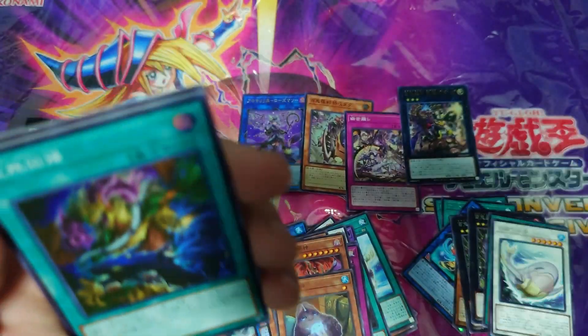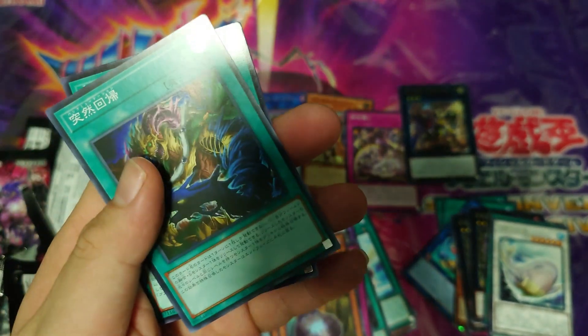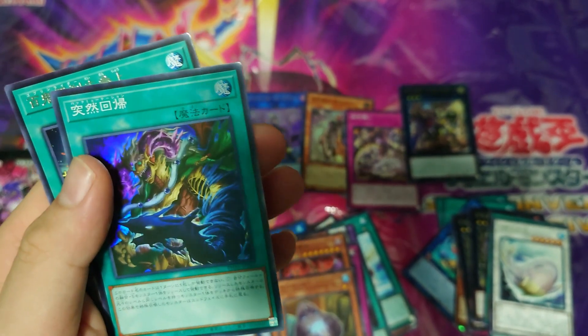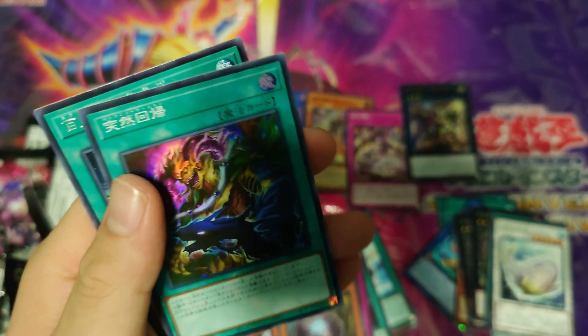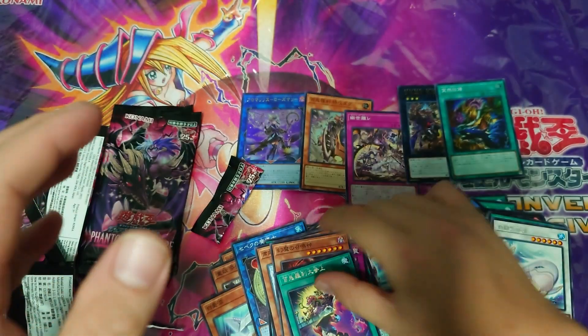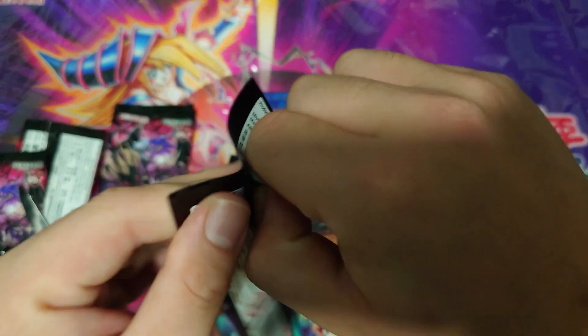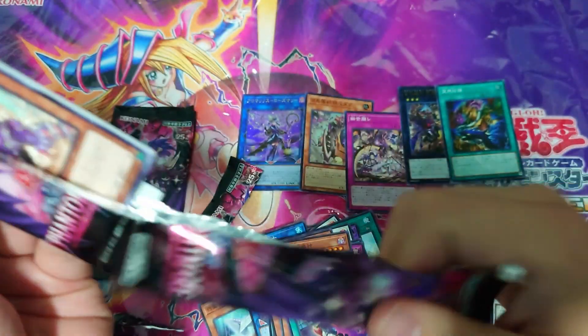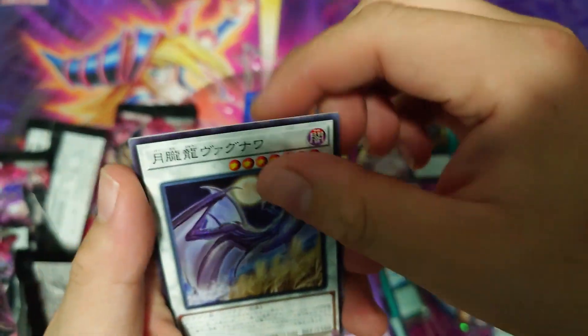We have a super rare spell — this is the new Metamorphosis spell that does the exact opposite of Metamorphosis: by tributing a Fusion Monster you can summon an effect monster from your deck with the same attack or the same level, I can't remember. Look at that, I ripped the pack again. Goblin, hamster, another dragon trap card.